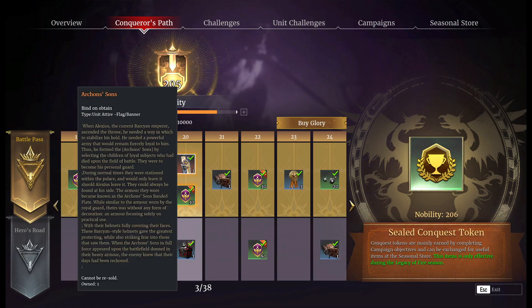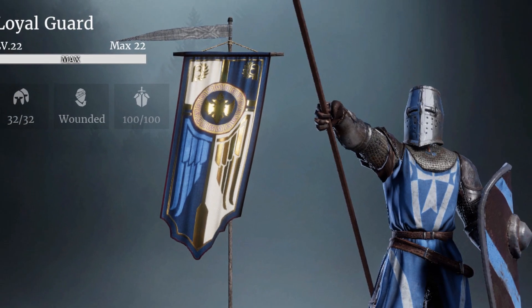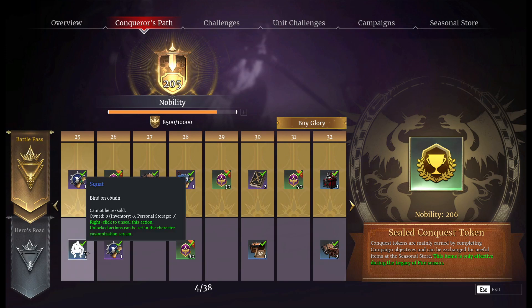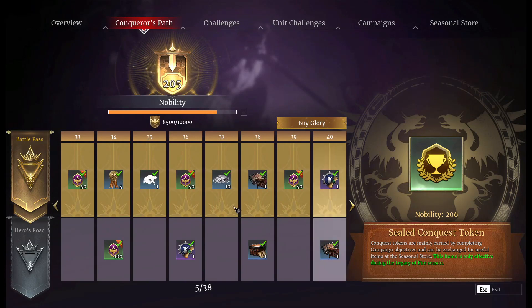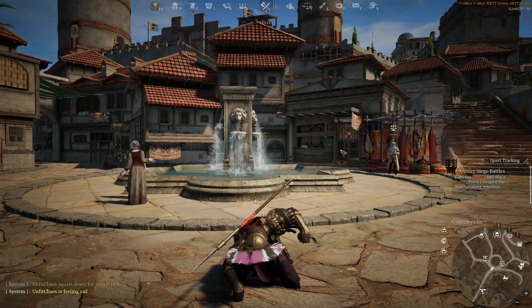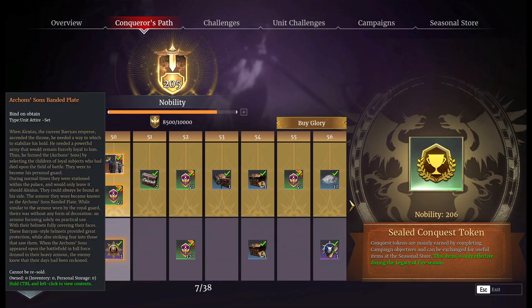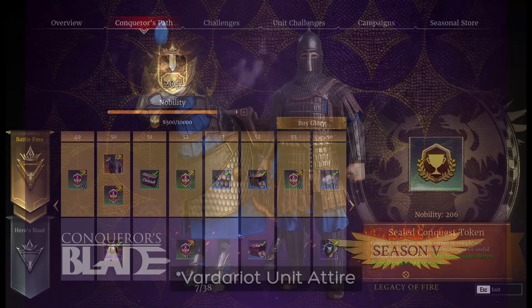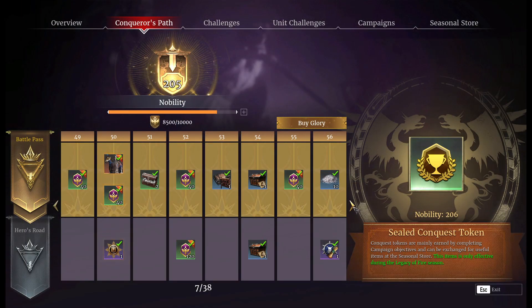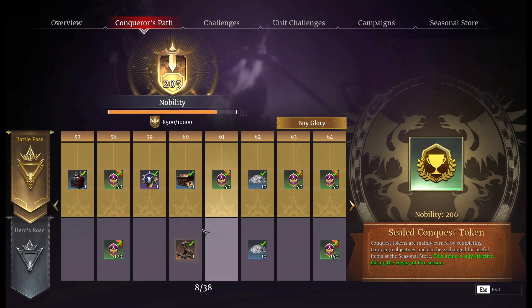Once you get higher up at tier 20, you have the new Archon Sun's Banner, as well as the return of the mercenary attire boxes — great to see those again. You do have new emotes such as the squat, so tea bags will be possible, and a couple of other new ones. We also have the sad emote where he goes down onto his knees and smashes the ground with his fists. You also have the new unit attire — the Archon Sun's Banded Plate — as well as a new title, which I believe will be different in the actual season versus what we have on the test server.